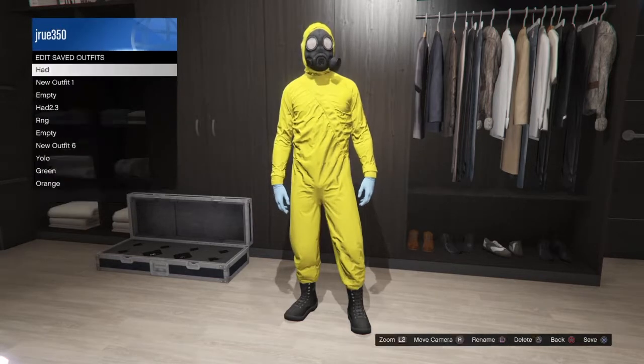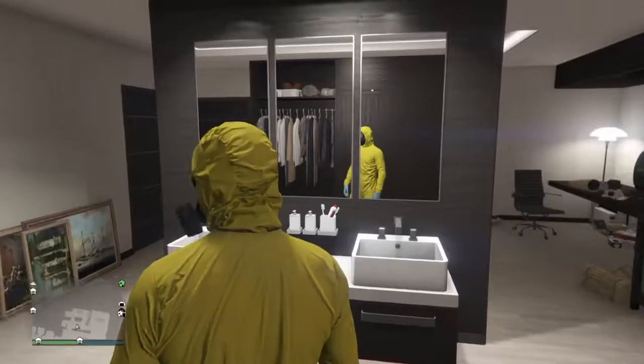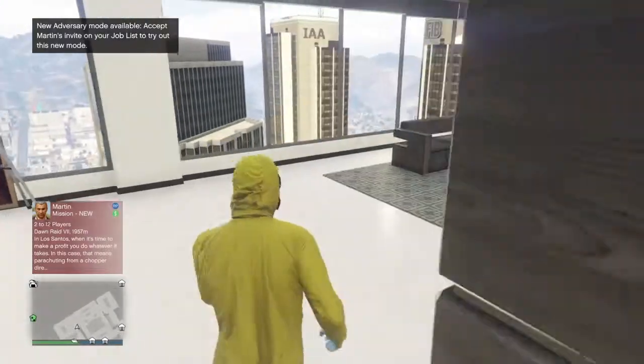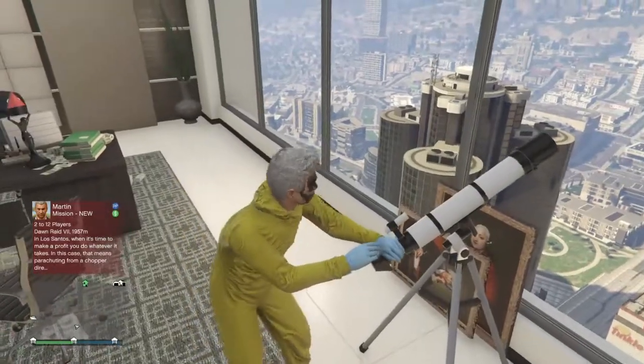I saved it as an outfit just in case the glitch didn't work, because sometimes it does not work. Once you have it saved and everything, you want to run out, run past the telescope, and try doing the glitch. The first time here I messed up.